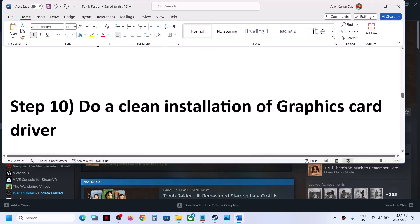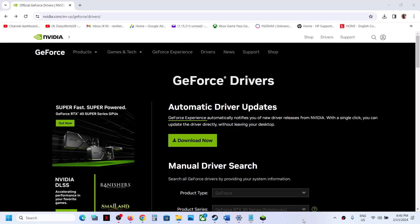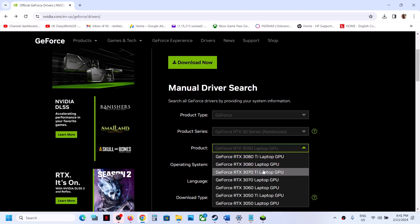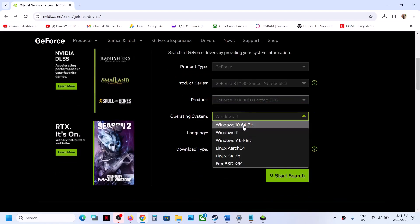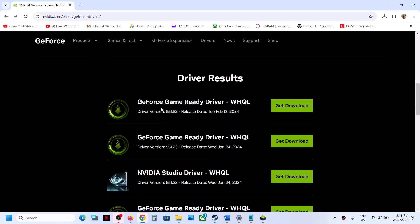The next step is to do a clean installation of your graphics card driver. If you have an NVIDIA card, go to the NVIDIA website. If you have an AMD card, go to the AMD website. On the NVIDIA website, select the right product type, product series, your specific graphics card, and your Windows version (Windows 10 or Windows 11). Click on Start Search. The latest GeForce Game Ready driver right now is version 551.52.